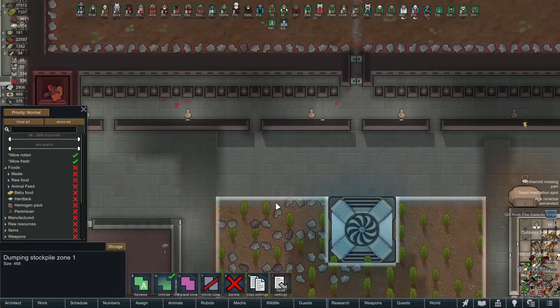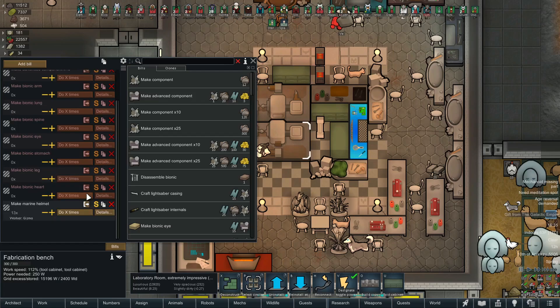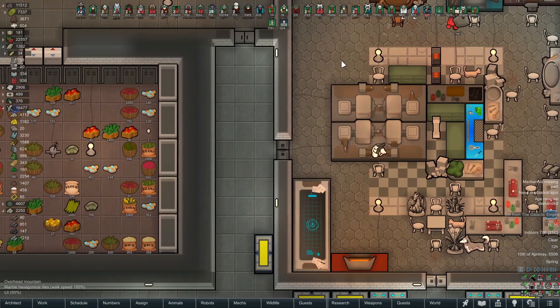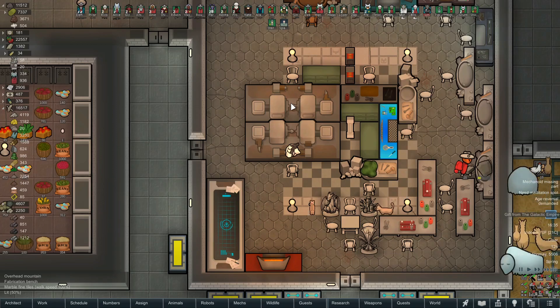Lynn's going to need an arm now. Bionic arms are not a bad idea. I've got 20 advanced components - these cost four each, so we can make about five. Let's do four and keep some in reserve. Wait - I just noticed those advanced components are already dedicated to helmets. Shoot! We'll still make more, but first I'm having Rico make more advanced components at the fabrication bench.